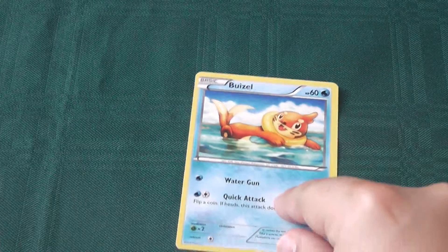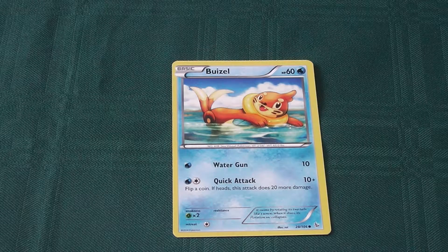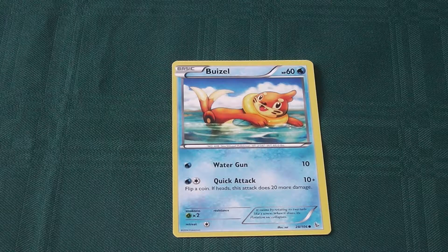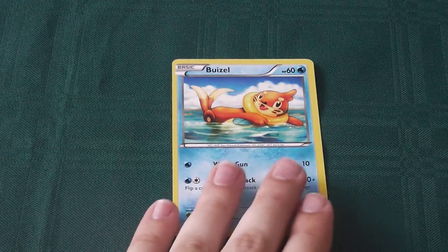Next we have Weasel, another basic Pokemon we've seen. Basic attacks, nothing too special. Quick Attack has a 50% chance to do 30 damage rather than 10 — not bad for 2 energy, but not great having to take a chance.